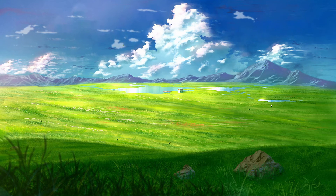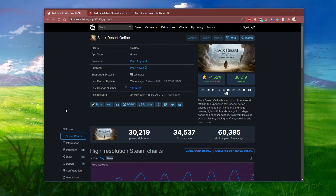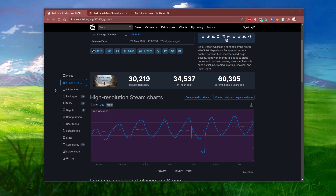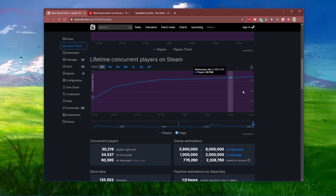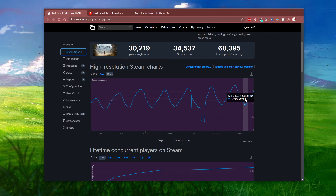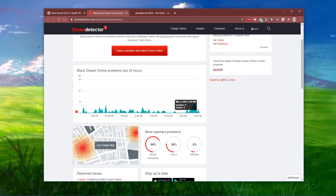Before making any tweaks on your system, I'd recommend verifying the Black Desert Online and Steam server status. On this page, you can preview concurrent online players to see if there is a recent drop in users. The next site shows you current reports for server outages, and you can preview where these reports are coming from using the live outage map.